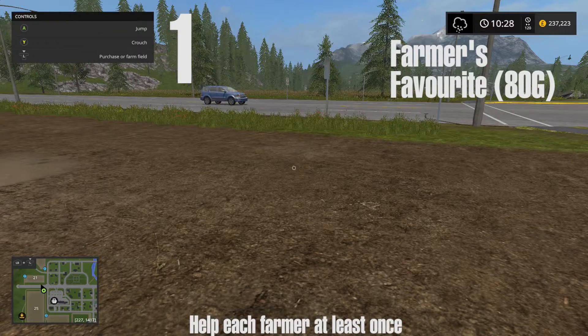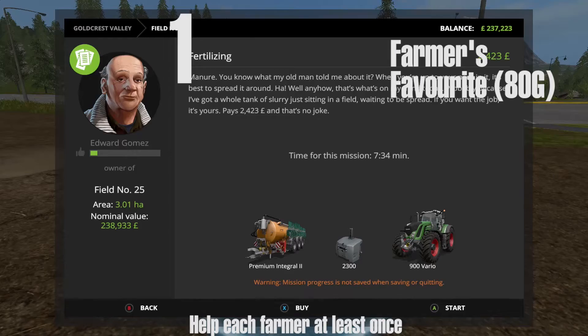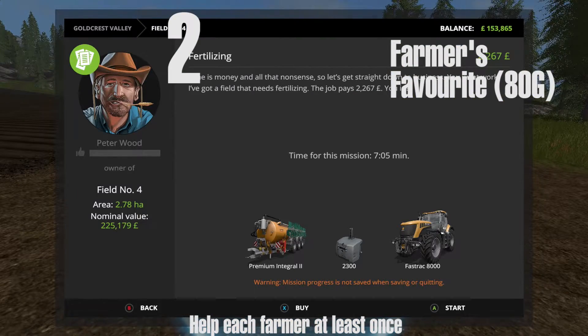For the first farmer, I recommend going to Edward Gomez. He is down at the bottom of the map on some of the fields. Just go into the field, click the left thumbstick depending on how you're playing, and you can find him there. Do his job, and once you finish his job move on.